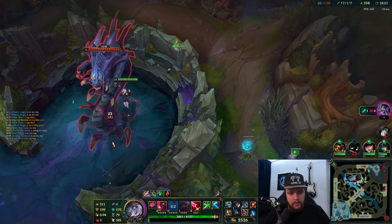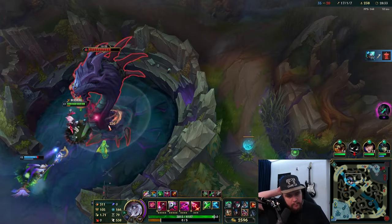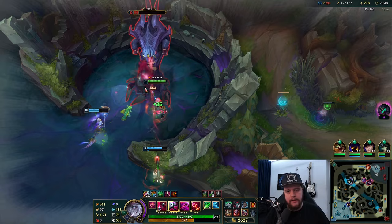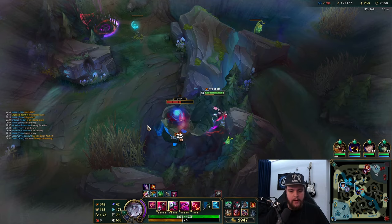Briar is easily able to solo Baron - it just takes a while, but you never really lose any HP as long as you simply just keep your W active. Bite at the end. W every time - I'm not doing anything but clicking W here, and that's all you have to do to solo Baron with Briar. You can use your Q for some auto attack resets but that doesn't really work well on Baron because it puts you in the target and Baron knocks you back. So all you really have to do is just W the entire time, and right before your W ends you click the second part of it.